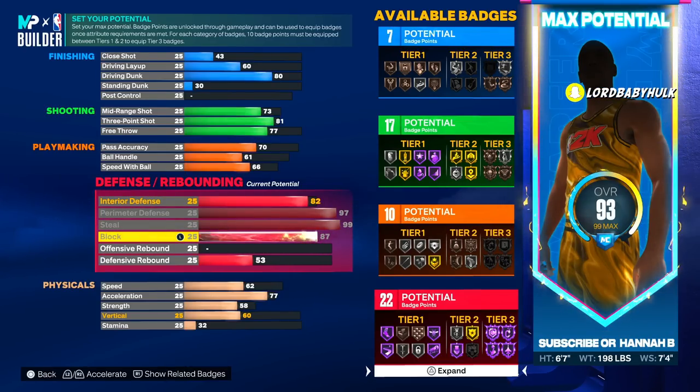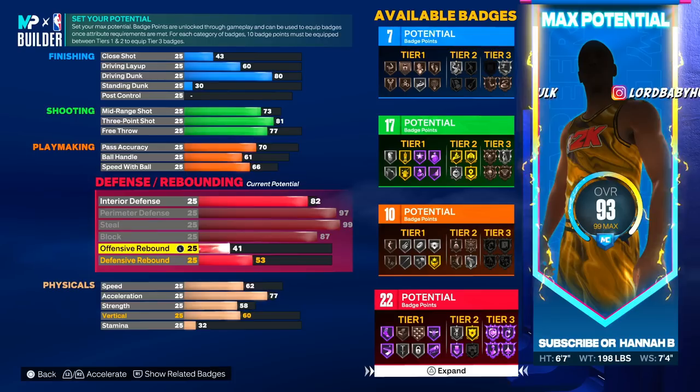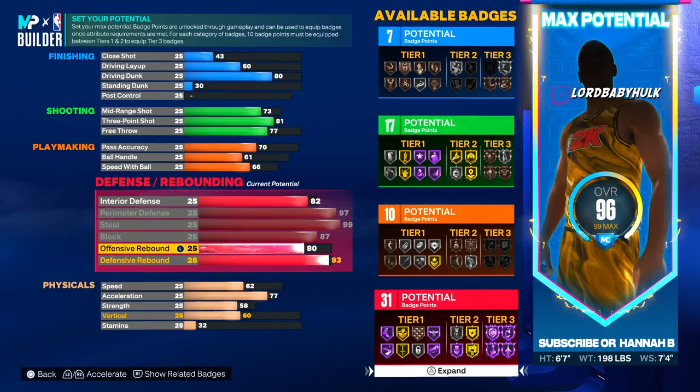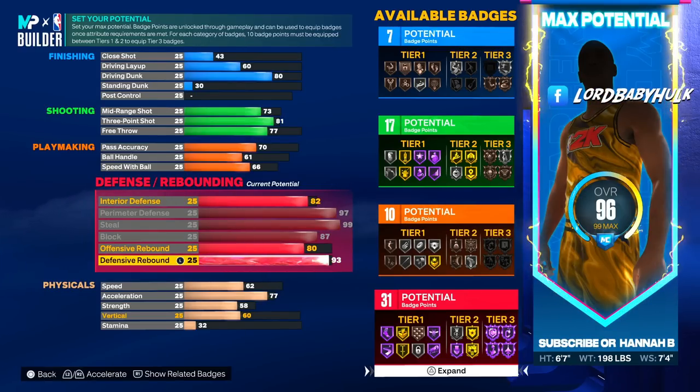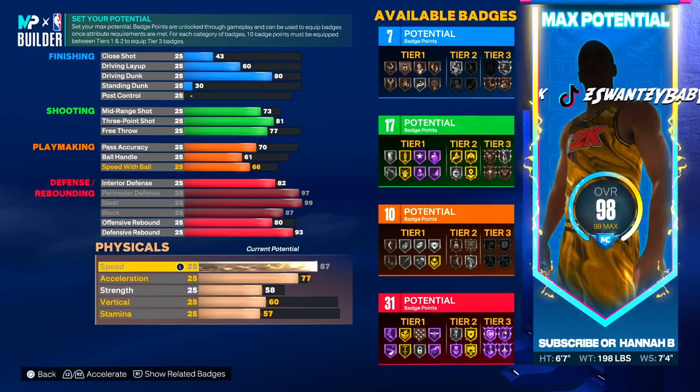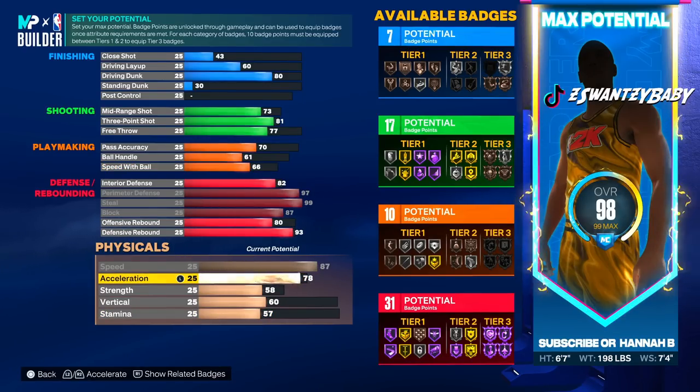You're a rebounder too, so when you do get a switch, you can outrebound that center. You've got a 93 defensive rebound. Now we're gonna max this speed to 87, acceleration to 80.